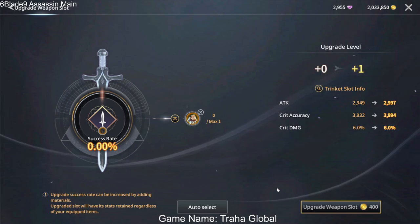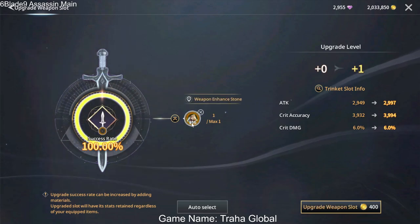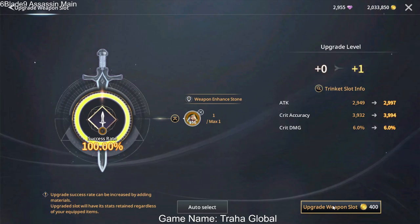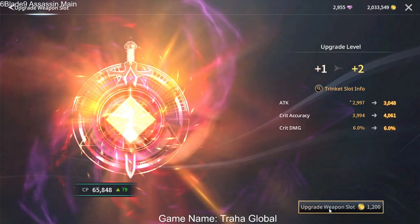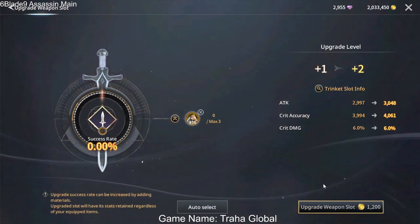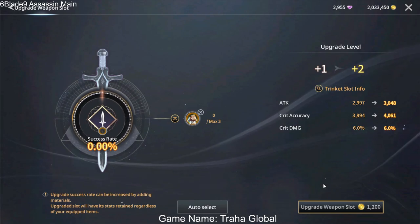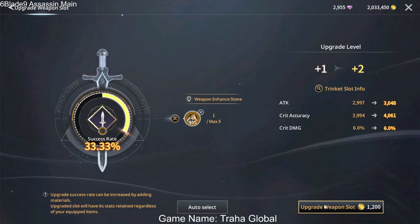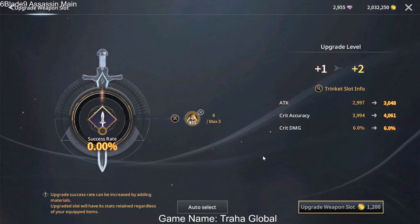When you click on this, you add a percent chance of increasing your stats. To upgrade, you spend gold — you can increase your accuracy, damage, and attack. However, it's a 30% chance of failure.